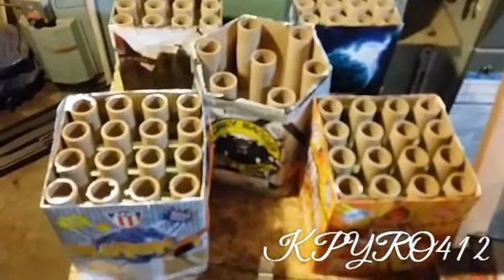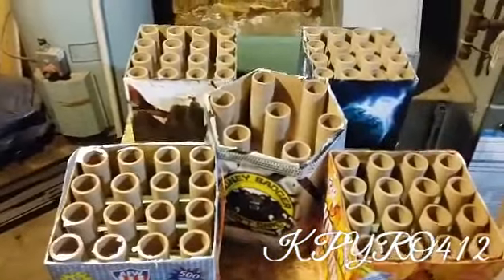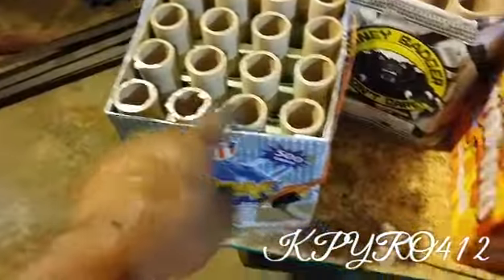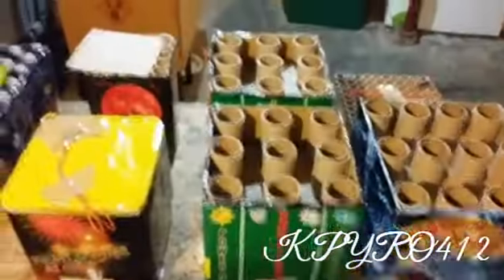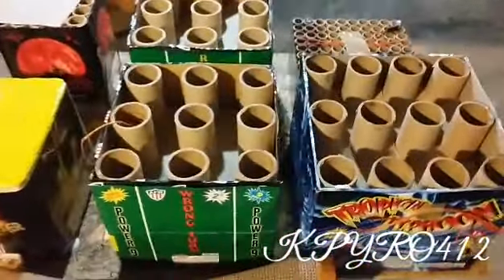Now this is a one or five hundred gram board. It has four or five hundred gram cakes and one three-hundred-fifty gram in the middle, which is Honey Badger. Every single one is 16 shots, so it should be equally as good on each one.